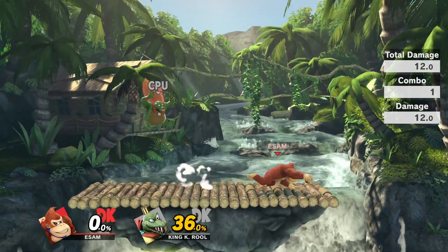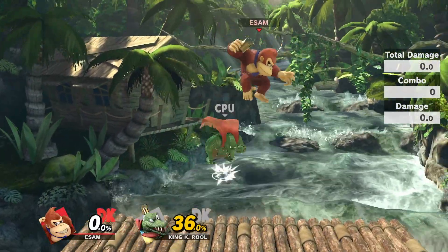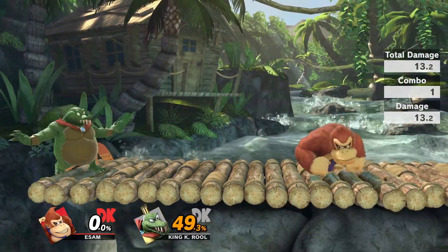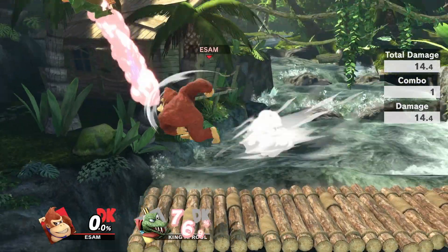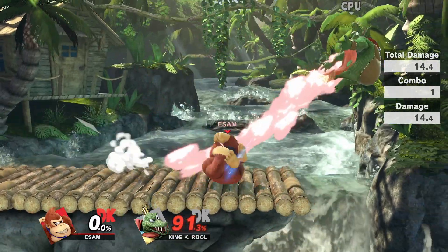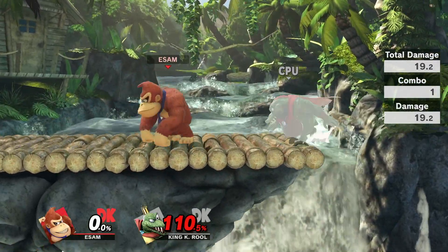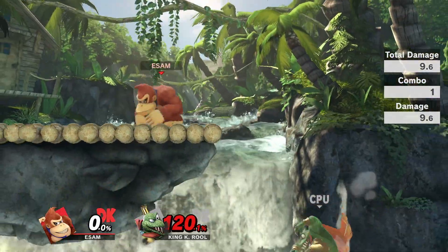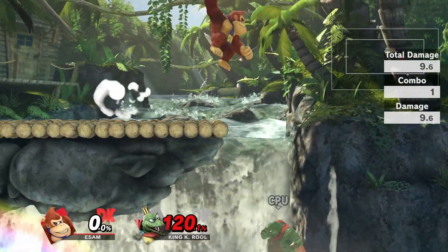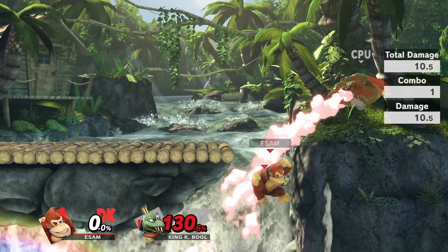Another big thing in how to deal with crown is to actually just keep it away from him, because that takes away his ability to side B and will significantly neuter his ability in neutral in general. King K. Rool players will do almost anything to get back to their crown, so if you put yourself between them and the crown — even with some short hop backwards to bait out dash attacks or dash grabs — that will keep King K. Rool at bay. You can even use the crown to edgeguard him since it has decent knockback — throw it down, it will go past his up B, hit him, and if you have a spike or another move you can actually combo it into death.